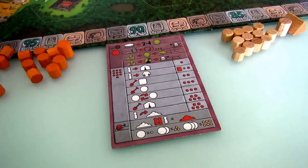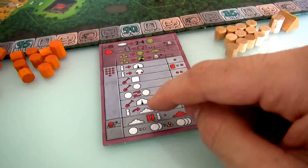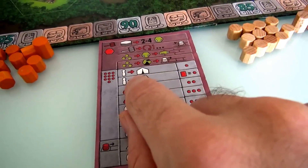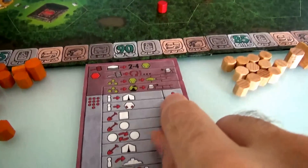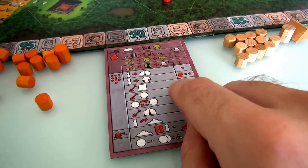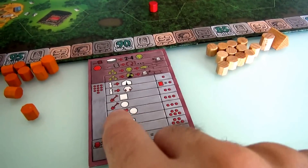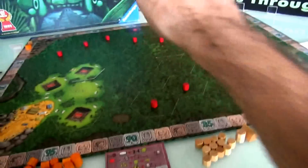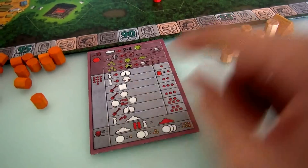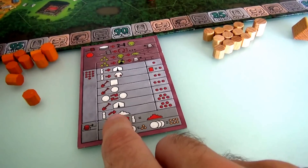You can spend your 10 action points among 7 possible actions. You can bring more archaeologists onto the board — each one costs 1 AP. You can move archaeologists, which costs action points equal to the number of bricks they step over. You can uncover more levels of a temple to make it worth more points for 2 AP. You can uncover treasures for 3 AP, swap treasures for 3 AP, set up another base camp for 5 AP, or claim a temple as exclusively yours for 5 AP.